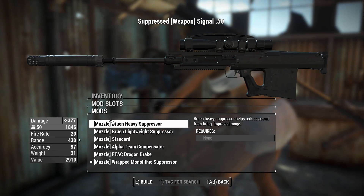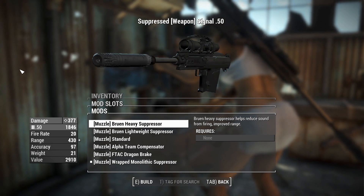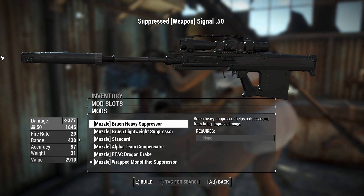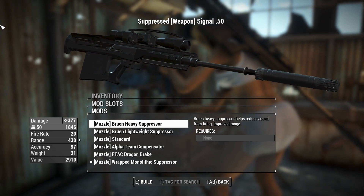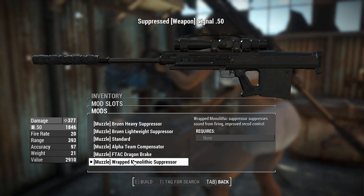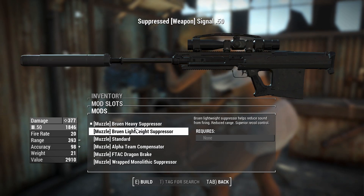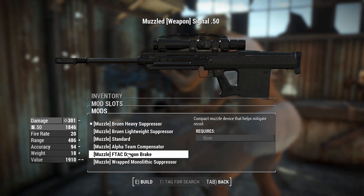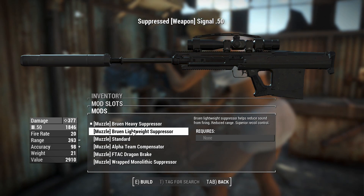Maybe in the future you could give these slightly different stats and possibly slightly higher perk requirements, so you could have this thing decked out at Gun Nut rank 4, maybe a rank of Science 1 or 2. For an advanced suppressor it could increase your range because of the extra barrel space. We'll chuck on the heavy suppressor, which is the same weight as a monolithic suppressor and also the same weight as a minor suppressor — work in progress.